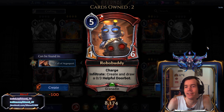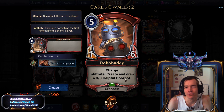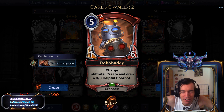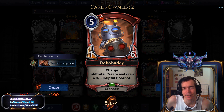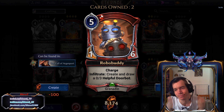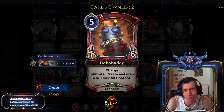Next we have Robobuddy. That's adorably cute and a cool name, but a fairly bad card. We get a 5-cost 1-6 with Charge. With Infiltrate, you create and draw a helpful Doorbot. This card is mind-bogglingly terrible, but redeemed by its adorable awesome artwork. Don't put this in your decks in Limited or Constructed. In Limited, maybe you sometimes play a 5-cost 1-6 with minor upside, but rarely.